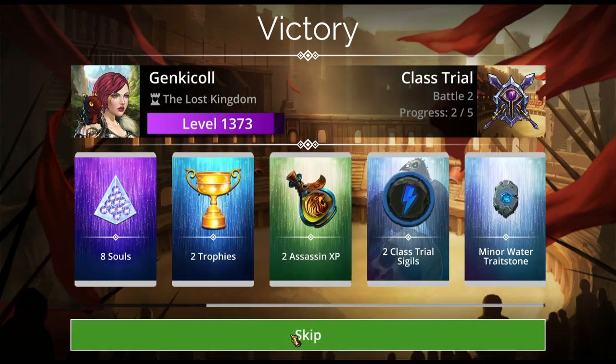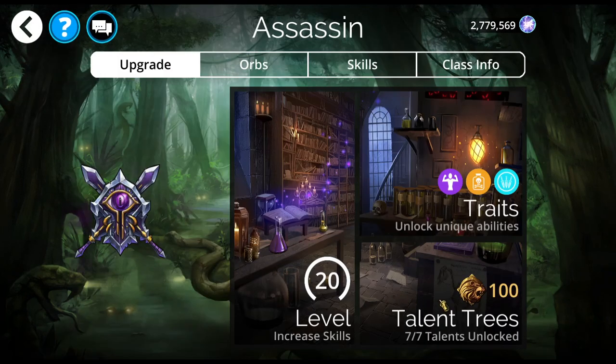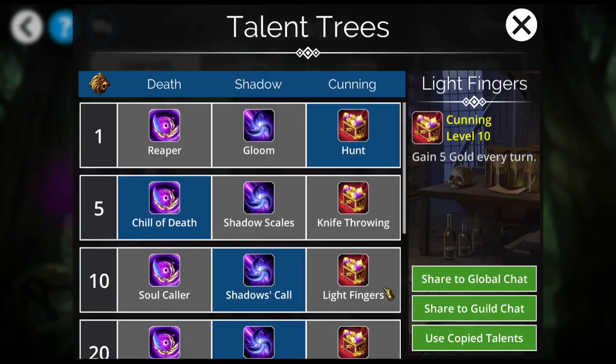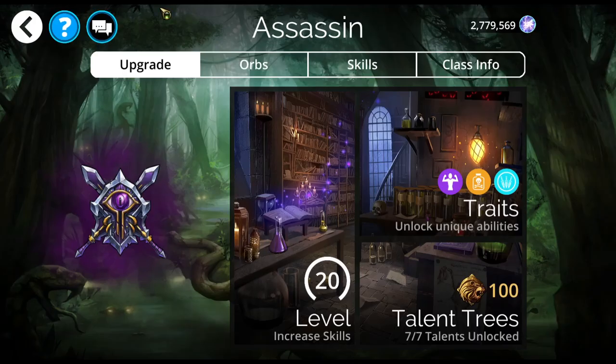I'm running with Assassin, and the skull hit took out the last enemy — I forgot to switch it. Assassin is actually a really underrated class, which is why I have it at 100%. Plus I like to use my Nagas now and then, so there's a 10% chance to assassinate the last enemy when I deal skull damage, and you poison enemies when doing skull damage as well if your hero's in the front. I'm running this with most of these teams with Dusk's Aura. You can change it to Backup to summon a bandit when an ally dies, if you're worried about losing troops.